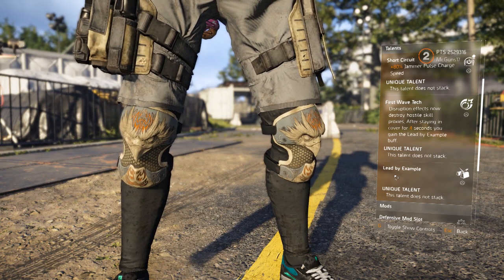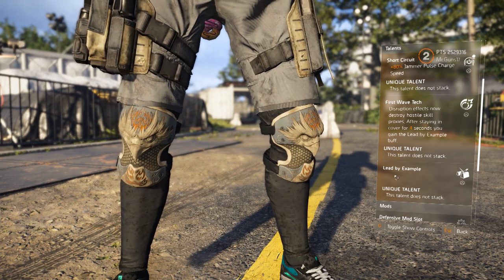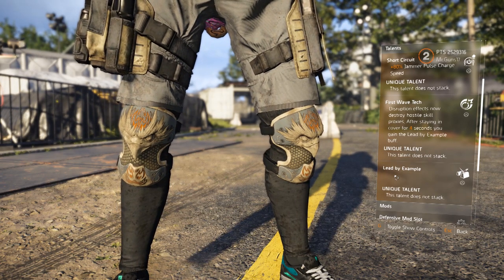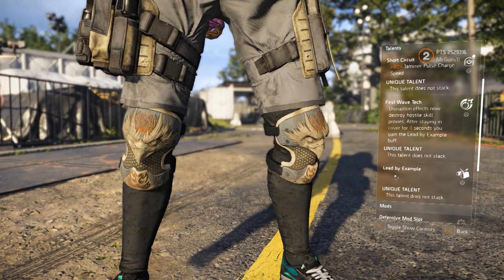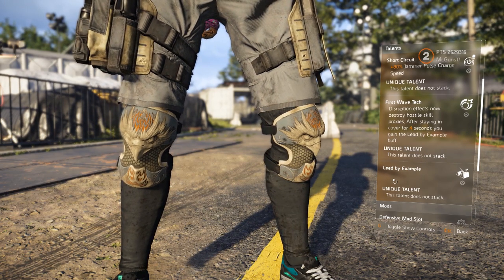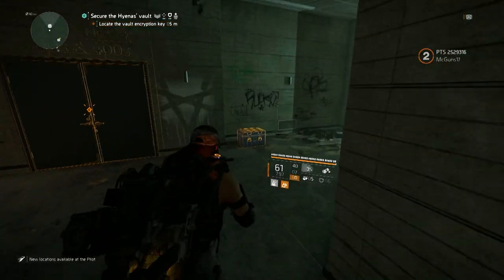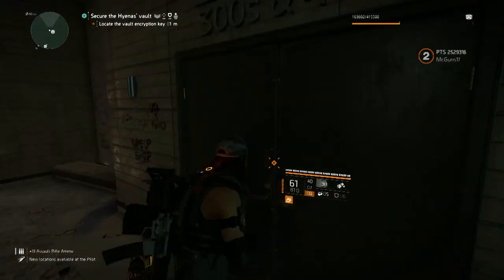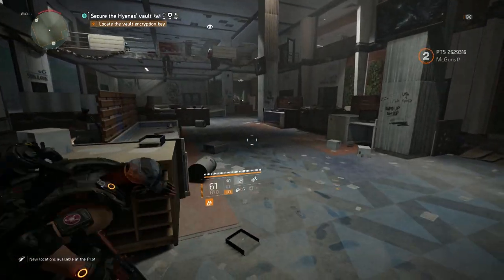If there's anything additional to the Lead by Example talent, we'll have to wait until Title Update 6 drops to find out. As for the location to get these knee pads, we don't know yet — they just gave them to us on the PTS to try out. Once Title Update 6 drops and I find out where to get them, I'll let you guys know in a video. I hope you enjoyed — hit me with a like if you did, I appreciate the support!